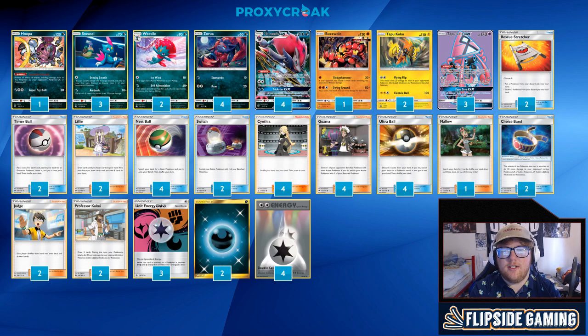Then we have 3 Tapu Lele GXs just for consistency purposes, and it's also probably your best attacker versus Buzzwall decks, which are pretty rough to beat. Going into the trainers, we have 2 Rescue Stretcher because you want to chain those Evil Admonition Weaviles to close out your game. A lot of times you'll just attack 3 times with Evil Admonition, so 2 Stretchers are very important. Also, if you're going the Hoopa route and your opponent knocks out one Hoopa, you might need to get it back.